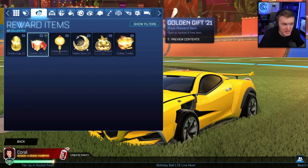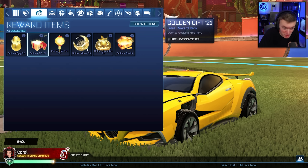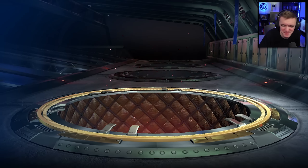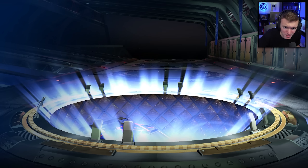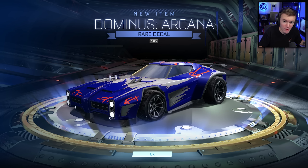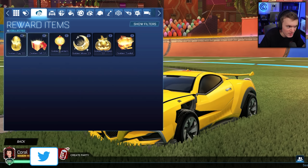We've got seven Golden Egg 22s, seven Golden Gift 21s, seven Golden Lancer 21s, seven Golden Moon 23s, seven Golden Pumpkin 22s, and seven Golden Toolkits. The only one we're missing is baskets, but no one cares about baskets anyway. We're opening seven of each and whichever one gives us the best items, we're going to open more in the future. We're just trying to determine here which one is best.